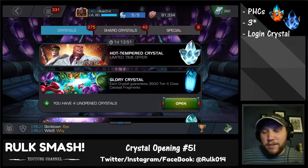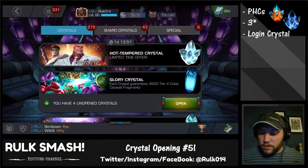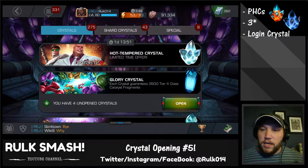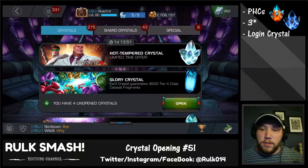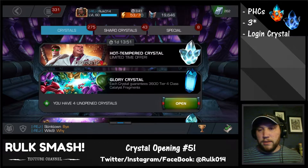Hey guys, what's up, Rulk Smash here, back for smashing some more stuff. Today we are going to smash open some of the crystals in my stash that I've been hoarding. We've got premium hero crystals — a whole bunch of them — and some three-star crystals. We're gonna see if we can get some good luck and see what we can get.